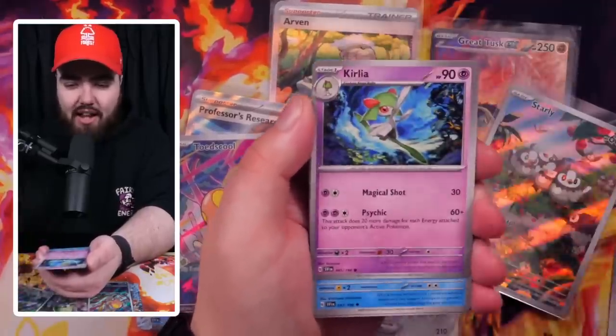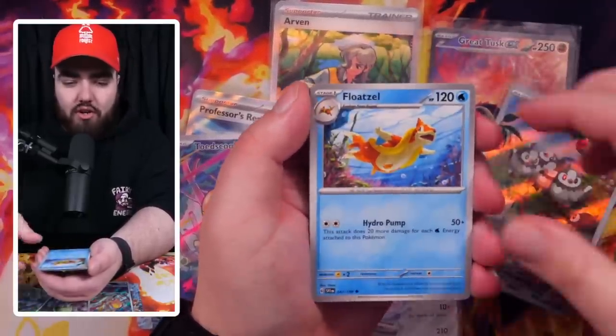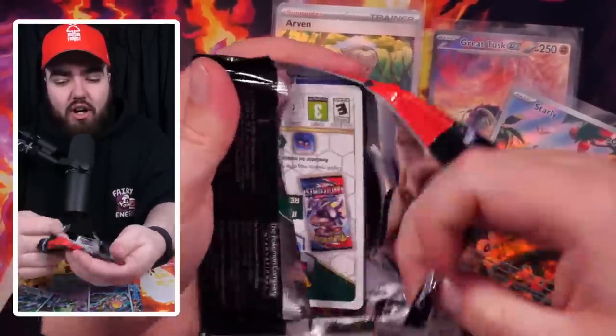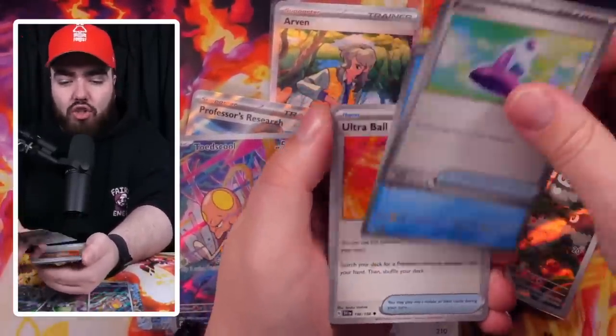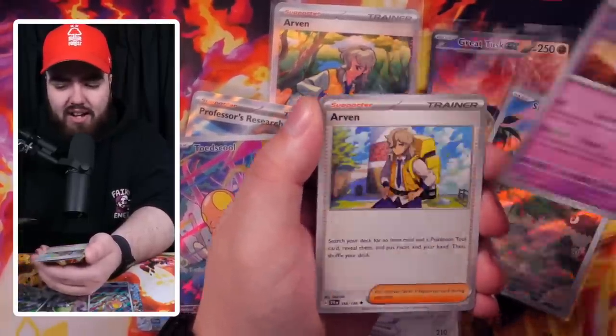Next pack: Deni, Curler doing the whirlier, Wugtrio, Judge, Floatzel, Energy Retrieval, Squovert, and a Meridon. Of course, Ace Grading — Ace labels are available for most of these cards, pretty much all of them: all the Art Rares, all the Special Art Rares, et cetera. If you want to submit your cards, Acegrading.com is the place to be. Next pack: Charcadet, Capsa Kid, Potion, Weasel, Ultra Ball — I'll be sending my cards to Ace as well, you'll see those back in a week or two.